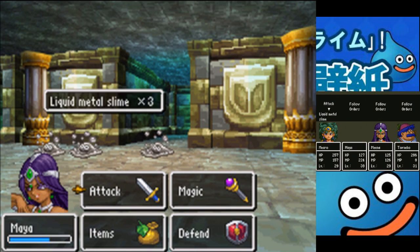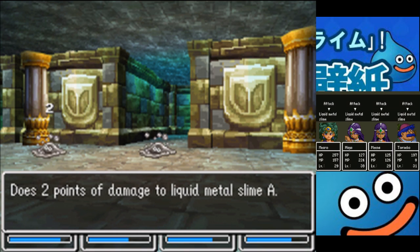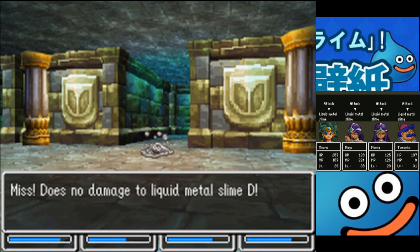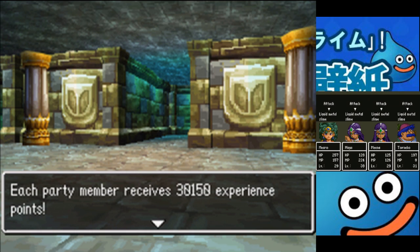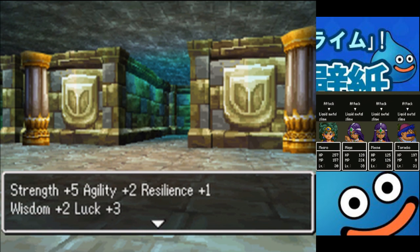I got one! D attacks — sucker on two! I got two in one battle! I'm the best! And Tornico just stole something from it. I got three in one battle! 30,150! Miro's level increases to 30: HP goes up by 8, MP by 6, 5 Strength, 2 Agility, 1 Resilience, 2 Wisdom, 3 Luck. Prepare for level spam!